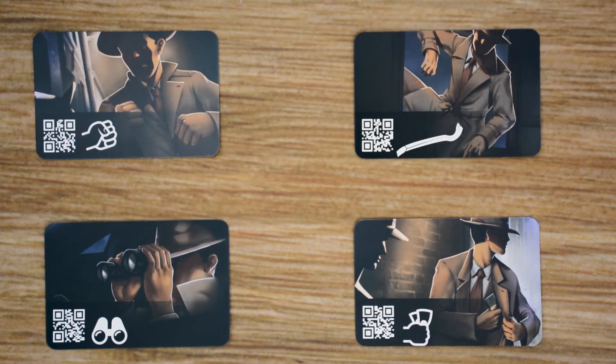Next we have shadowing. With this one, you're going to be able to shadow a suspect to determine if they're lying or showing you certain things you need to find out. The one downside, obviously, is it's going to take a lot of time from you. And time in this game is very important, so you're going to have to be careful about when you choose to shadow and how long you shadow somebody.